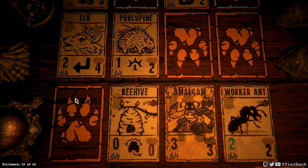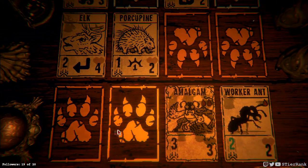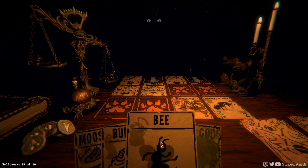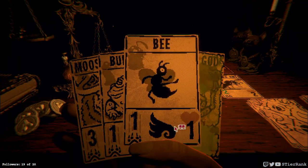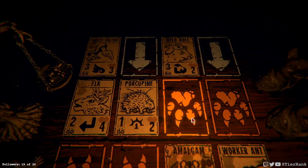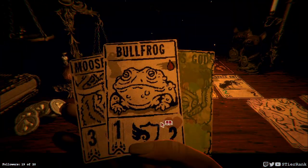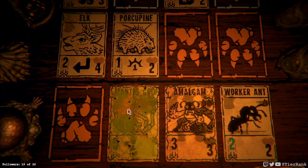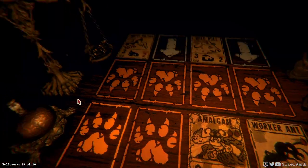The worker ant got boosted by the amalgam being present on the board — I didn't know it would do that, that's neat! That's really neat actually, that's gonna help me out considerably. A bullfrog — okay, I guess it's up to the bee. Alright, I think I've turned this around now. We can trap the elk with the bee, or we could play some mantis god and it would take out the elk and the porcupine. I think we'll do that for fun.